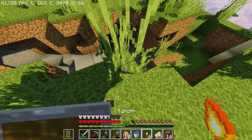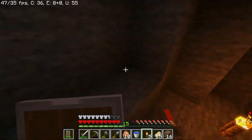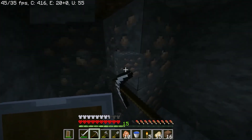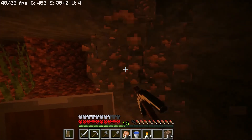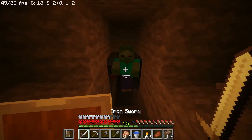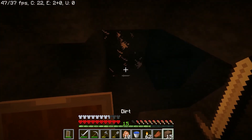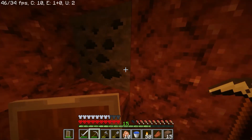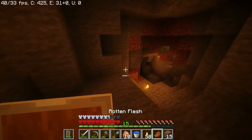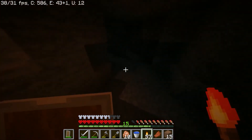This is a cave. My pickaxe is about to break. There's more iron. That could mean the cave goes deeper. There's a bat - oh my gosh. There's coal. I think we have enough coal for now - two stacks. Two stacks. Just leap.